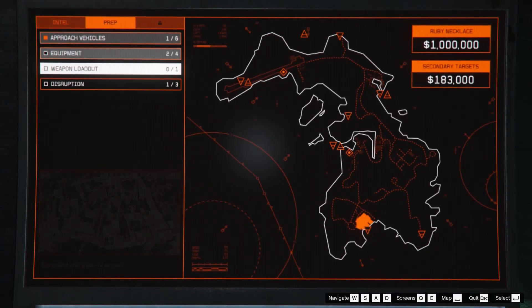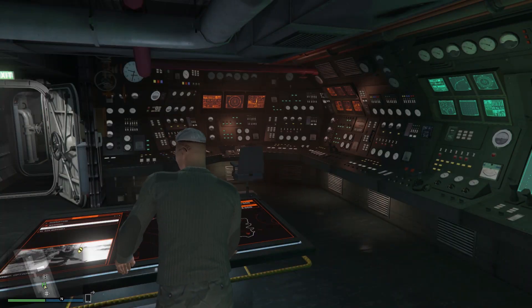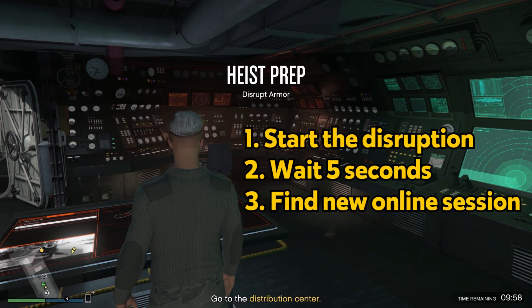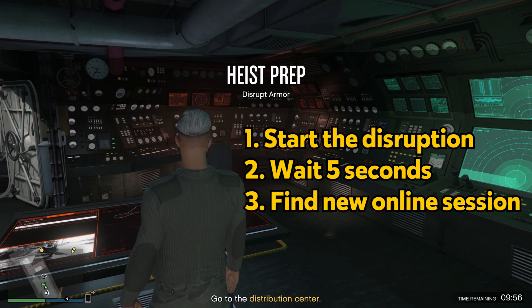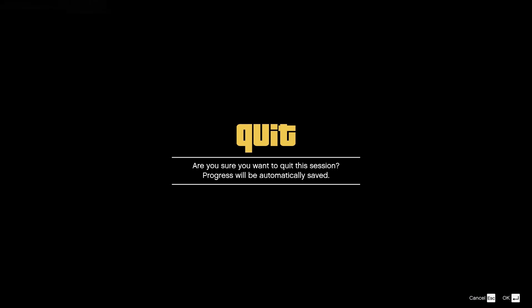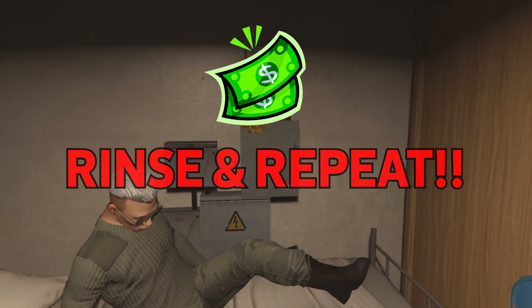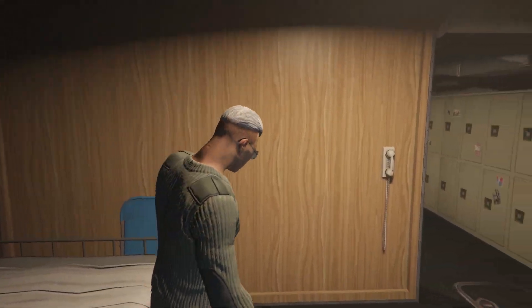Third and final, I've stumbled upon this disruption glitch that I thought would save you at least 30 minutes. All you have to do is start the disruption, wait for five seconds, and find a new online session. When you've joined a new session, you'll see the disruption mission has been completed without you actually having to do it. Rinse and repeat and you'll have all three disruption missions completed — as simple as that.